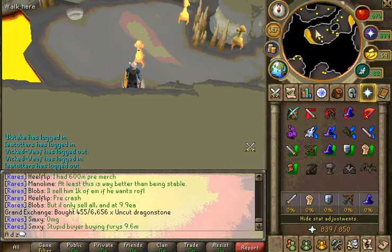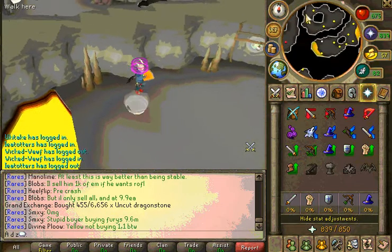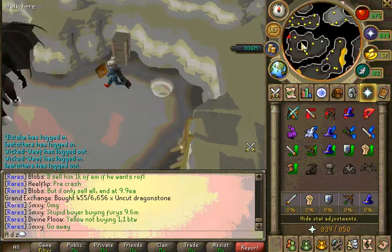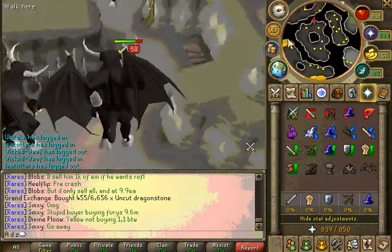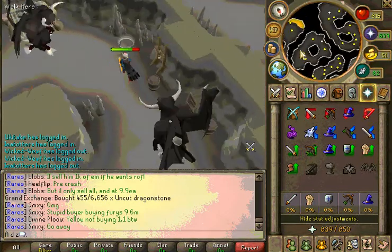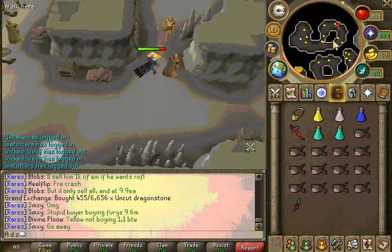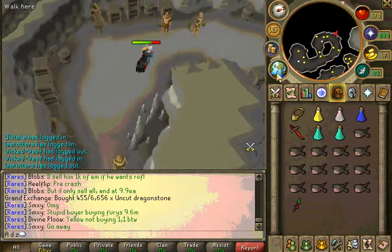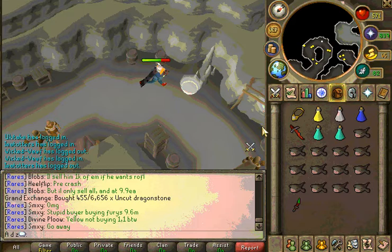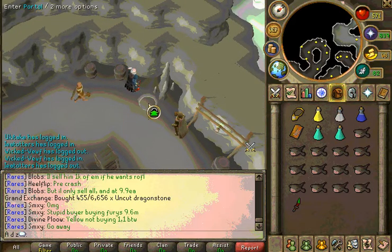The next room has dust devils. Don't attack them, because if you're not wearing a slayer helm or something to protect you from the dust, your stats will get lowered and it will ruin your whole trip — you'd have to go back and restore your stats. That's why I had the anti-dragon shield, so they didn't attack me. I'm just going to equip this and proceed. The next room is the last room.